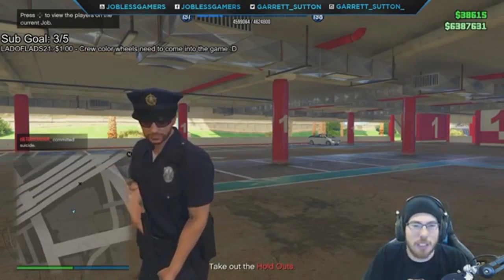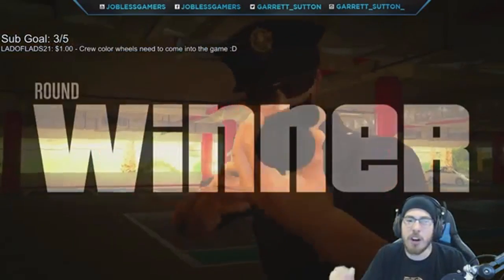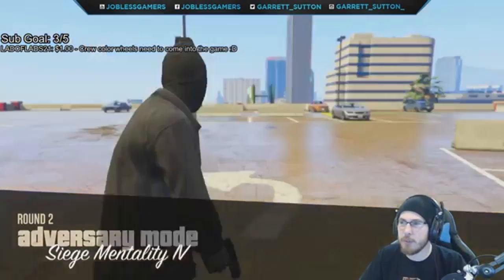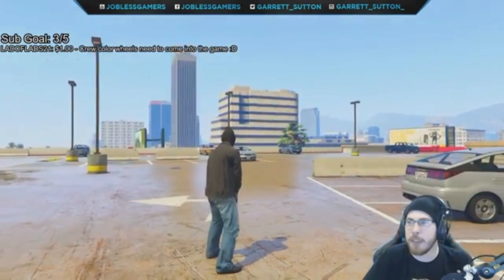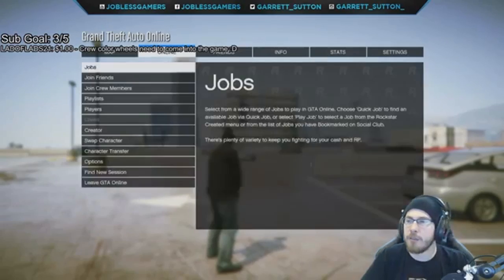So now the next round is going to start. Once the next round starts, press Start, go to Online, Find New Session. Then press Start, go to Online, Find New Session.